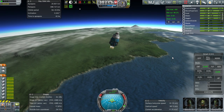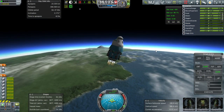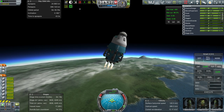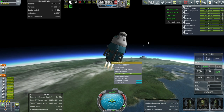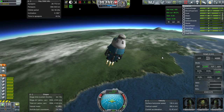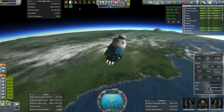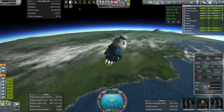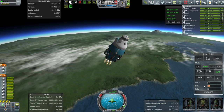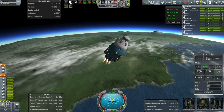Ignite. So, here we go. The standard CRT — seven-engined. I think there's a six-engined variant and a seven-engined, always with the ROCKMAX 48-7Ss. This is 0.90, so they haven't been nerfed yet. And we need to rotate a lot more than we have been. Of course, I was cautious about rotation when on the SRB stage, but now we don't need to worry so much.